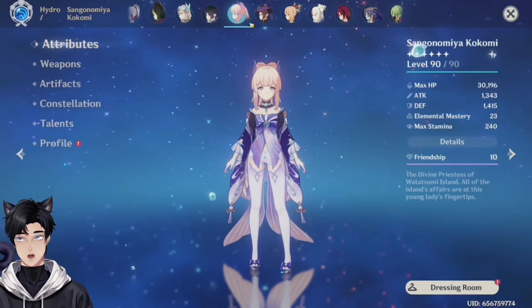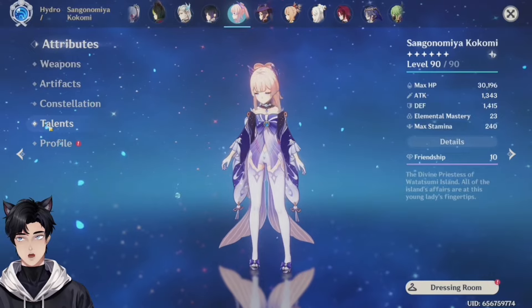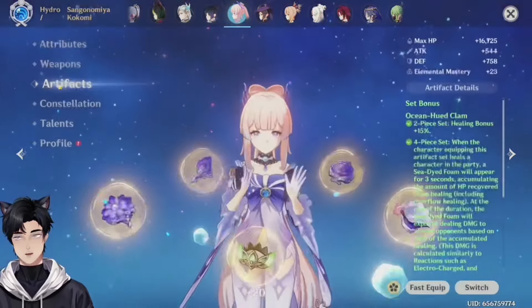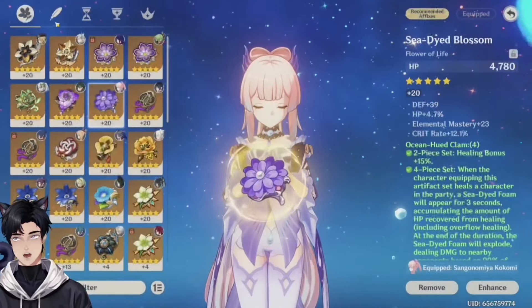Level that up and she'll get some more hydro damage bonus, and that crit rate will increase and you'll be fine. Kokomi — a pretty good Kokomi. You have a lot of defense — what the hell? Jellyfish is up, that's fine, but why do you have so much defense, child?